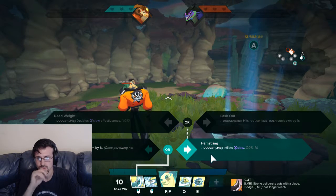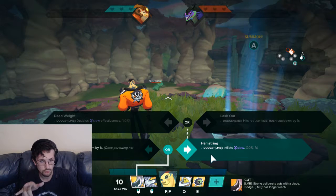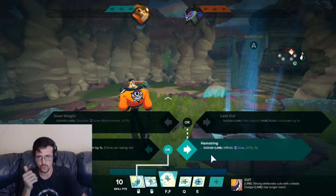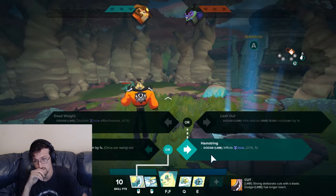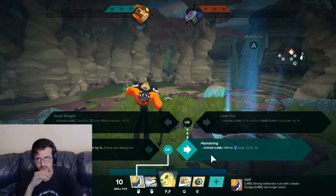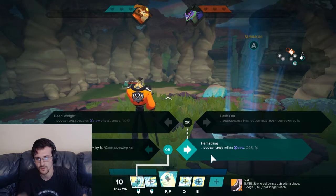We have Hamstring, and then Lash Out — dodge left mouse click hits reduce Rush cooldown by one second, or dodge doubles the slow effectiveness. I would say this is better for going against mobile champs — like Margaret, who is a pretty mobile tank that jumps a lot and can dash away quickly. But for fighting a Trip, Hamstring would work well. He's a fighter, not an assassin, so if you have melee champs getting to your back line, go Hamstring.